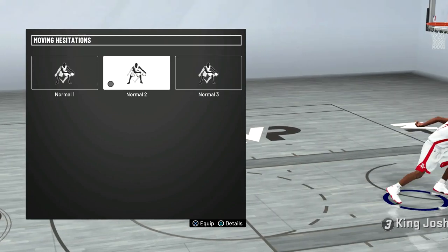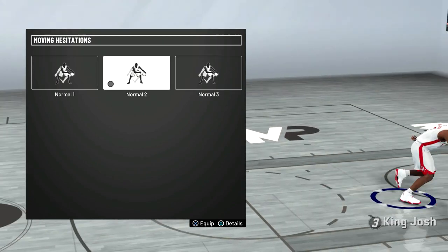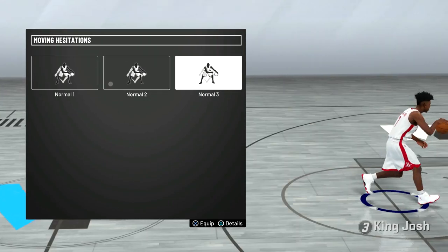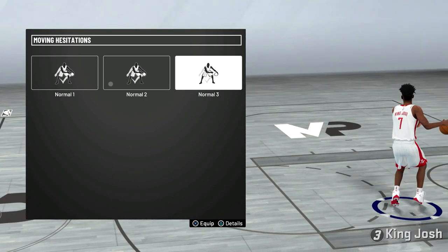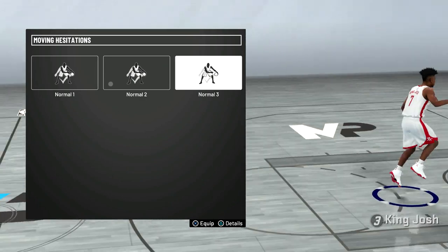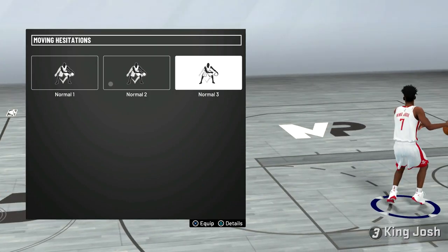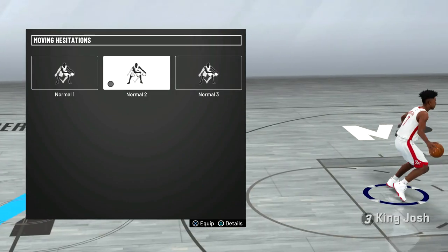For the basic hesitation, I like normal 2 because it is super fast, and normal 3 is also a good one. It is a little bit slower, but with normal 3 I'm pretty sure you can dribble out of the hesitation. So if you plan to do a move where you start the hesitation and then just dribble out, I would use normal 3. But other than that, I would use normal 2 — it's really fast.